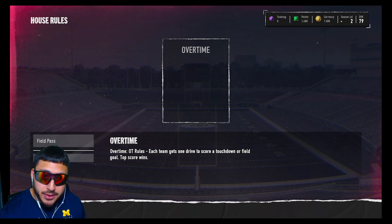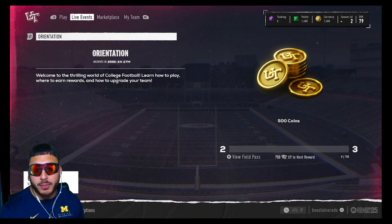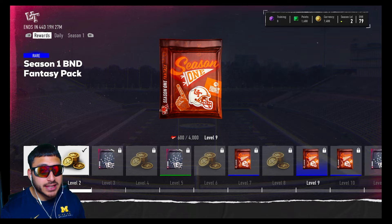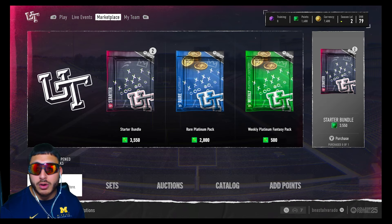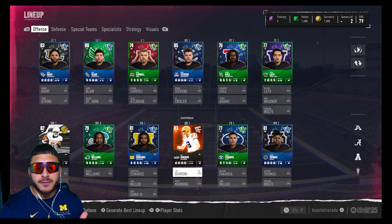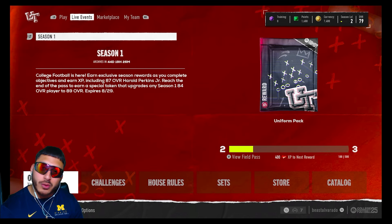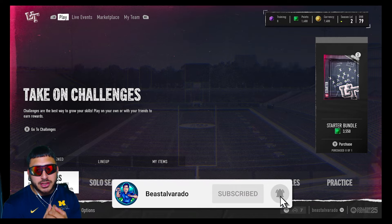That is what I would do immediately when you jump into Ultimate Team: spend your money, go play some challenges, then start grinding out your House Rules field pass and your daily objectives. I did open up a bundle and got some good things out of it. I'm gonna try to avoid playing online today and just complete the objectives and the field pass, but later I'll play some online games — because at the end of the day the most important thing I care about is winning online games. Let me know your thoughts down below, like, subscribe, hit notifications, and I'll see you guys on the next one.